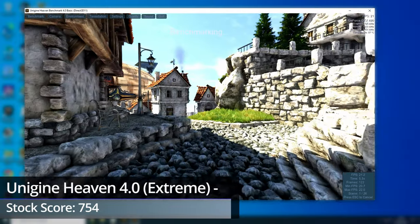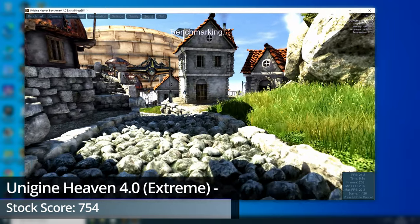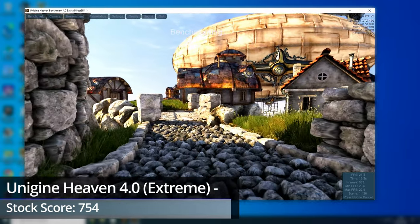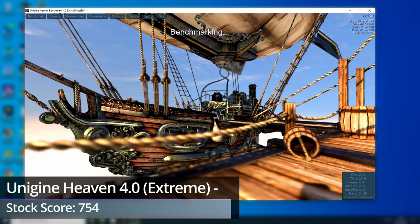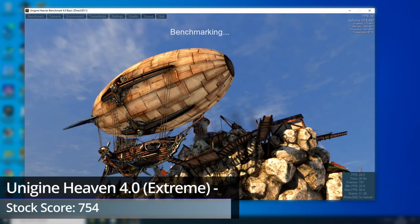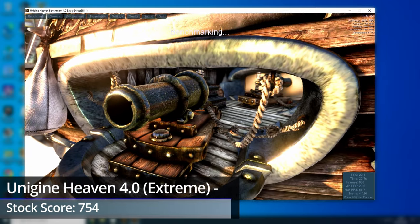Unigine Heaven 4.0, the first ever DirectX 11 benchmark, is getting on a bit in terms of age, originally released in 2009. But it remains a reasonably well-known benchmark and is what I use to get a baseline for what sort of overclocks a graphics card can manage. It's pretty good for comparing relative performance between cards.